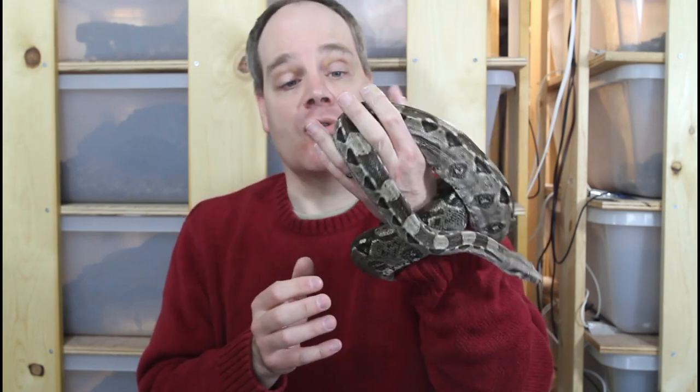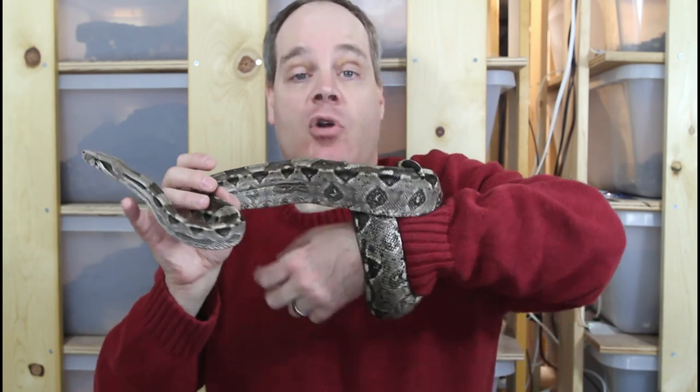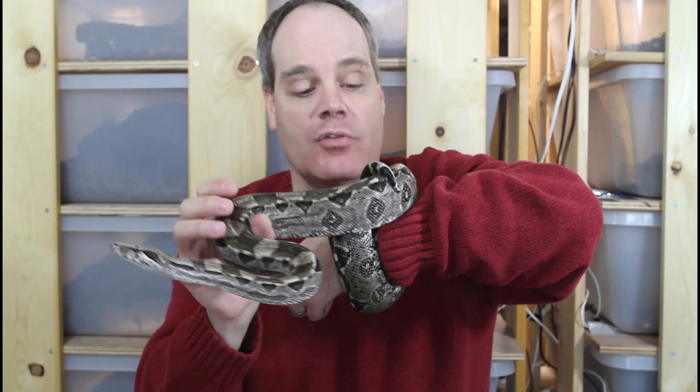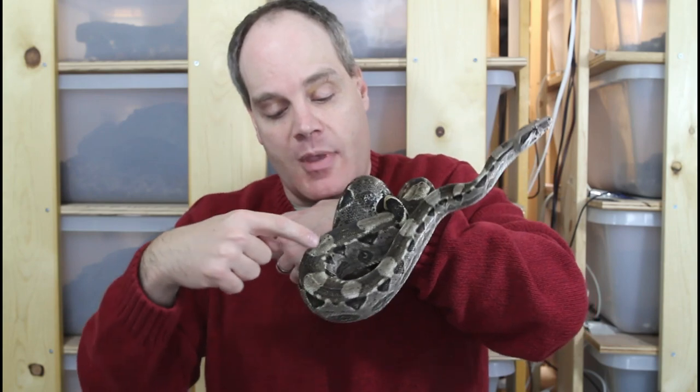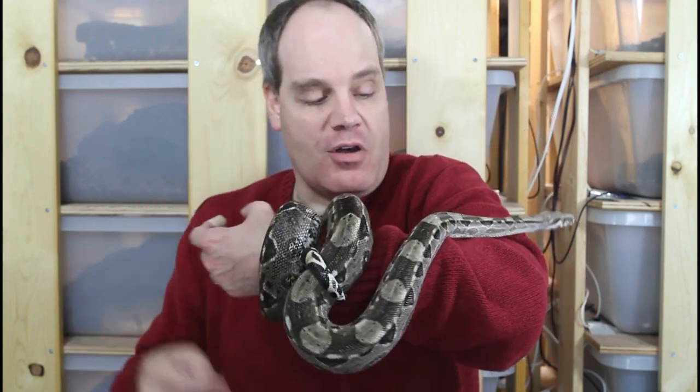Another difference compared to the Crawl Key is that the shape of the saddles is a lot more regular. They don't typically have the striping or aberrancy seen in the Crawl Key — they just have this nice, blocky, dark saddle. And in between, they have a nice ashy charcoal gray ground color.